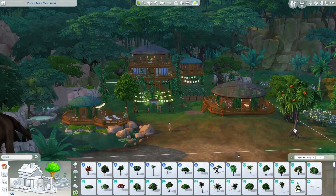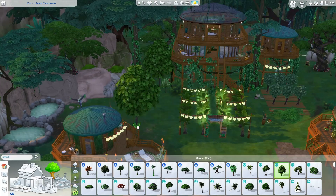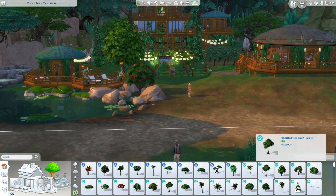At the front you'll see the walk up to the treehouse stairs is lined with trees. This is an orchard for plantains and forbidden fruit. This way, when your sims arrive they can grab some forbidden fruit to eat and turn themselves into plant sims if they haven't transformed before arriving.